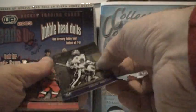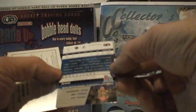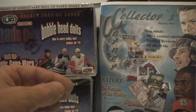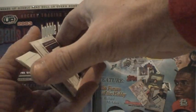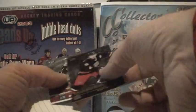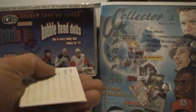Felix Potvin, Dan Blackburn, Joe Sakic, and Marosa — and the game-use quad here we go. Got a Patrick Marleau inside the numbers — not a bad hit there. There we go, so Ray Whitney base, the Patrick Marleau I was talking about.